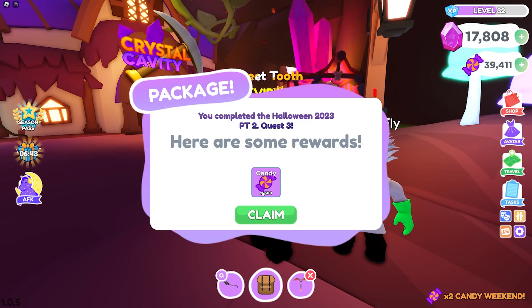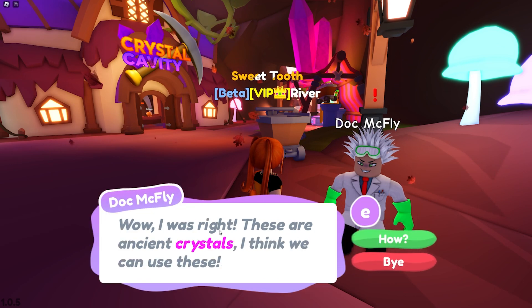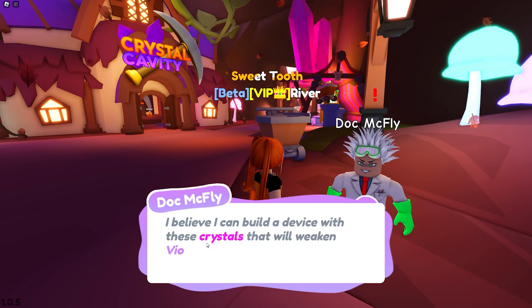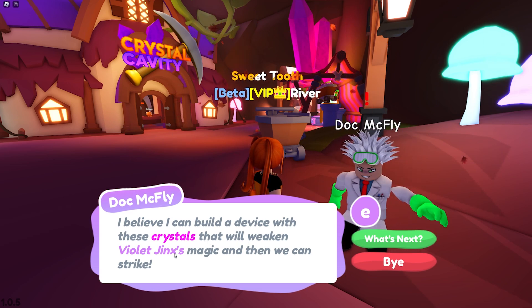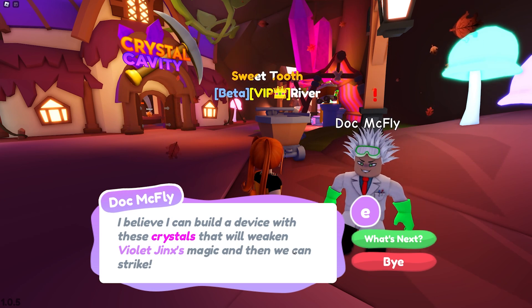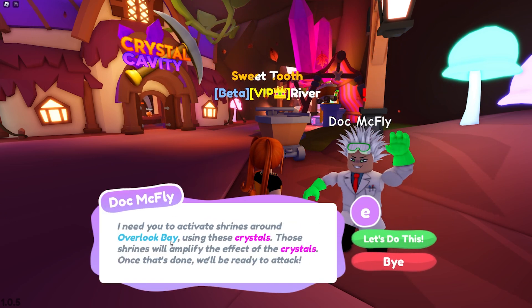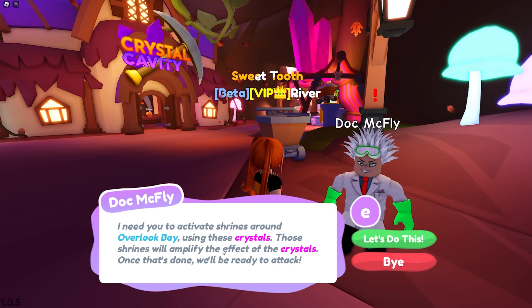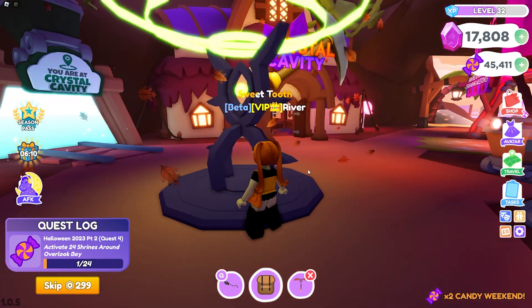We got a lot - but let me keep all of that. I was right, these are ancient crystals. I think we can use them. I believe I can use a device with those crystals that will weaken Violet Jinx's magic and then we can strike. I need you to activate shrines around Overlook Bay using these crystals. Those shrines will amplify the effect of the crystals. Once they're done, we'll be ready to attack. There are 24 shrines and the first one's right here.